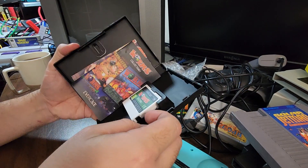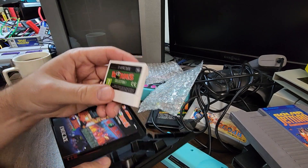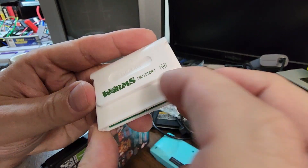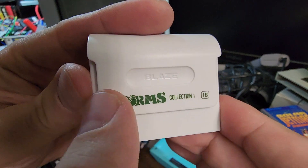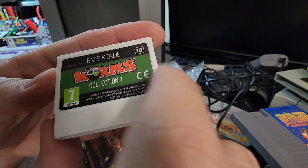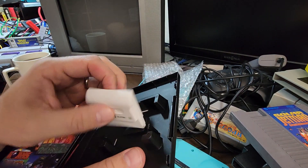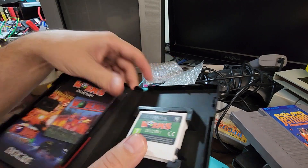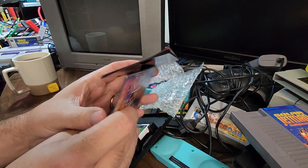Alright, let's take a look at the cartridge. Worms Collection One. I like it — it's printed right on the plastic, not just a sticker. That's really cool. Inside we have a little insert, and then a book and a poster as well.